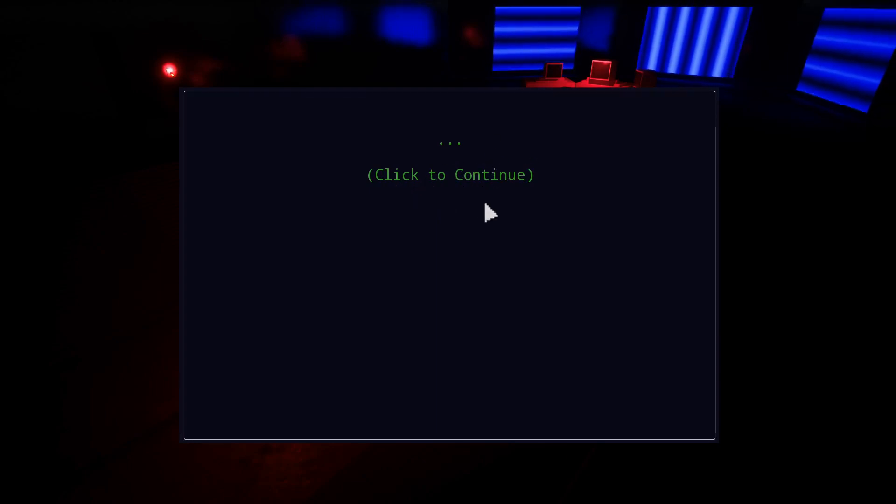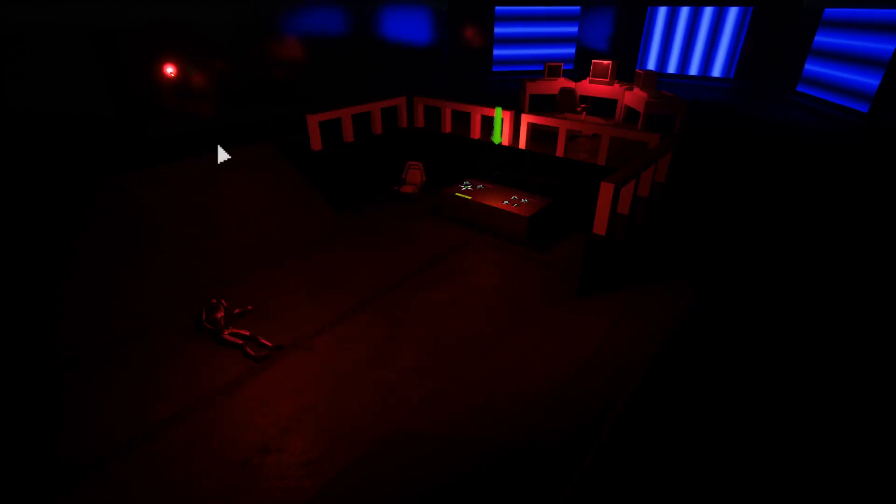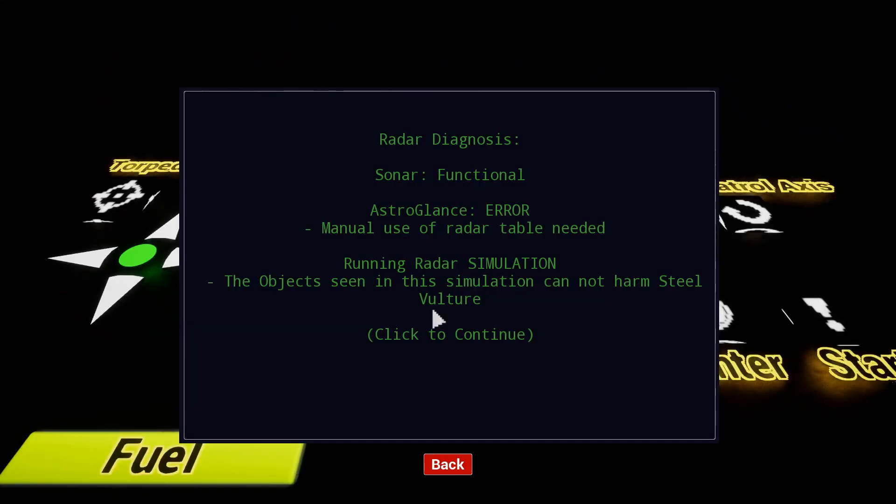The wording isn't that important — it's mainly story stuff. Once we get to some of the direction, it switches to a different prompt so the player can do the task while the prompt is still on the screen, unlike the large prompt where you have to click through it.